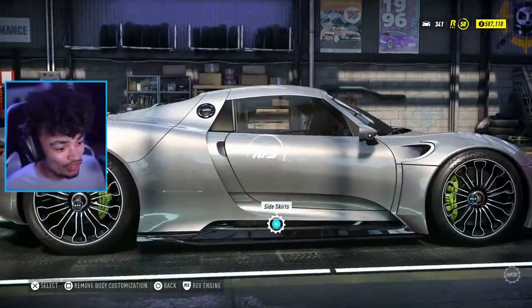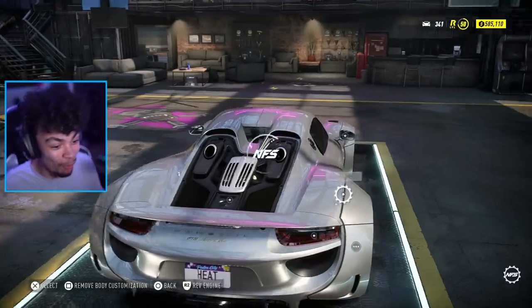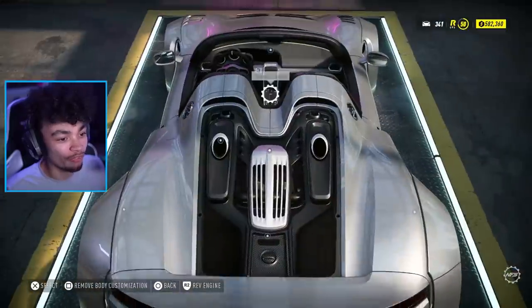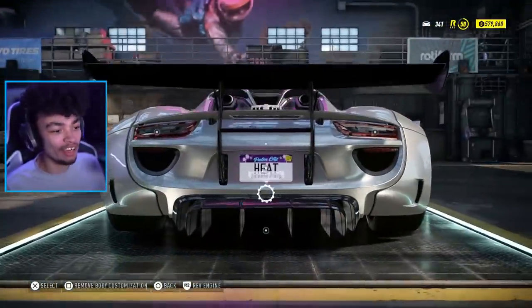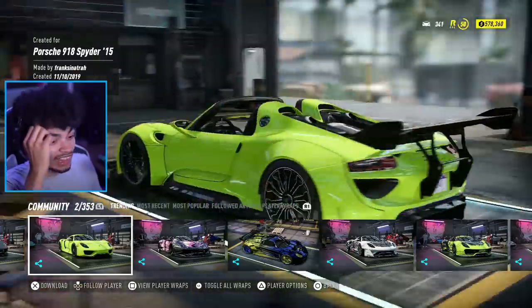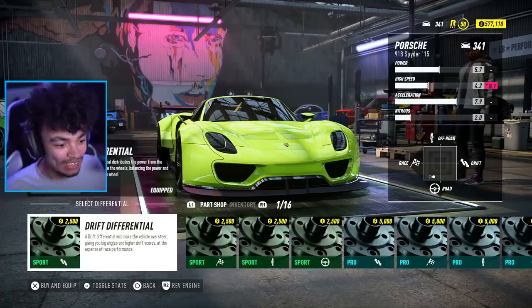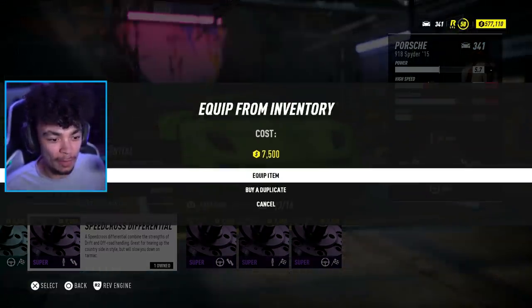Adding a big splitter — though it'll realistically get ripped off off-road. The kit is ridiculous. Adding the big rear wing to top it off, though the wide body now sticks out further than the wing. A lime green color actually looks awesome on it. Can still lower it and do an engine swap as well.